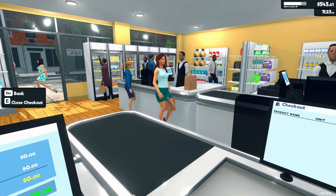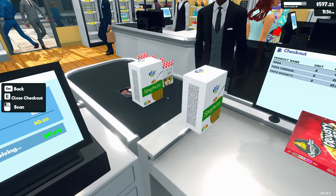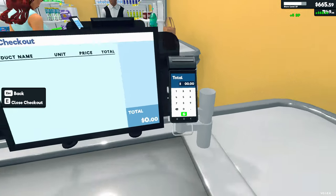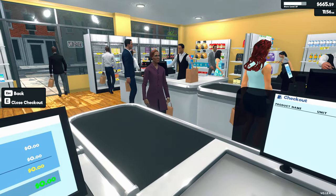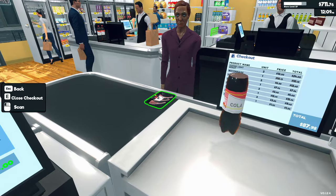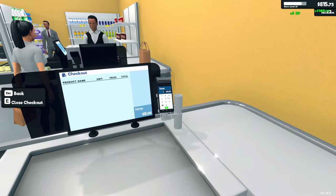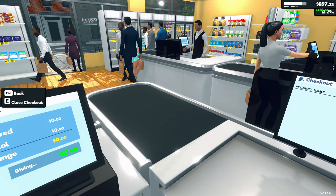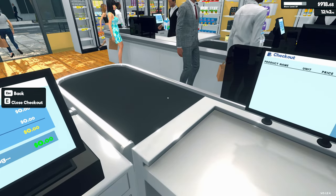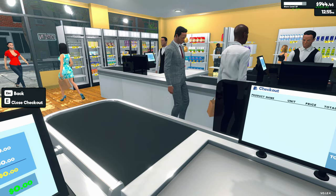They've also released an update where the higher the store level you are, the more customers you end up getting in a day, so it gets gradually more and more busy as you grow your business. That's a really nice update. The customers should now go to different tills - they shouldn't all just queue up at one. That is supposedly a new update. Like for example, that guy - I wish he'd just come to me now, I'm free, I can help!